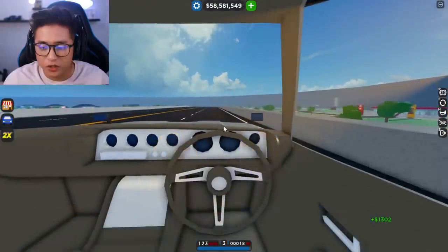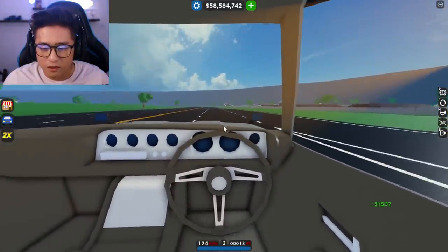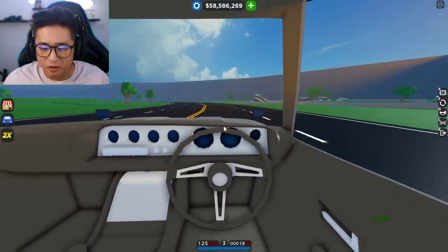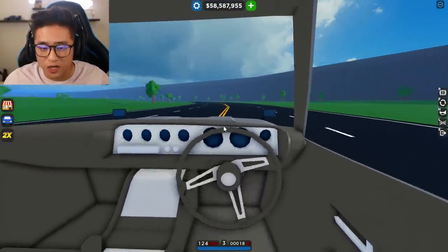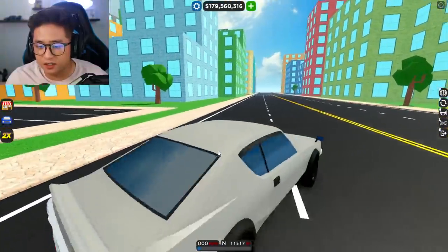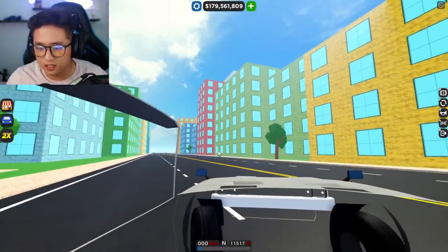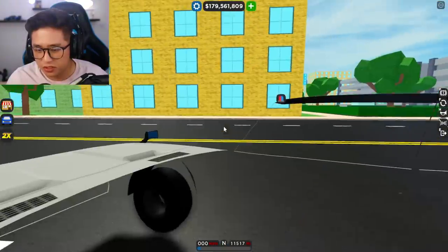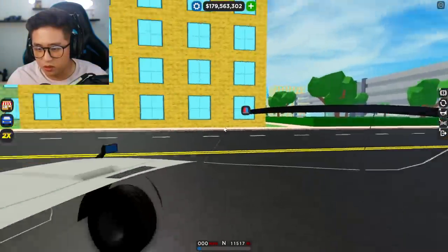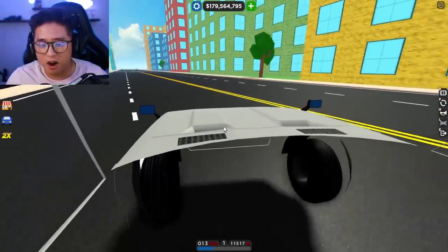It looks very nice with the interior — I wonder why they picked this car first, but I'm not complaining. Hopefully they'll start adding more in the future. Without the interior it's just a very dark tint; you can see inside but there are no seats or steering wheel at all. Now it does, so this is an awesome change for this car.